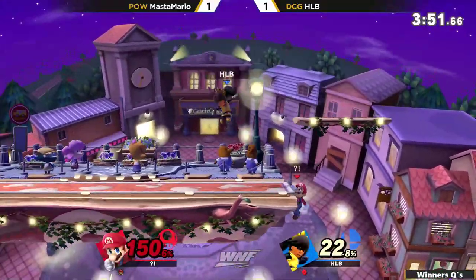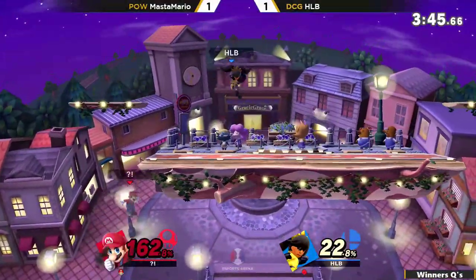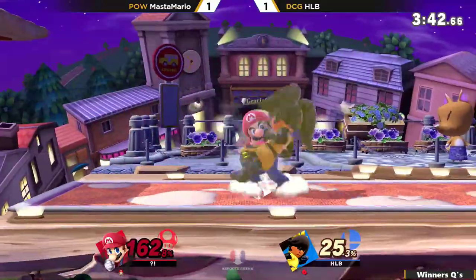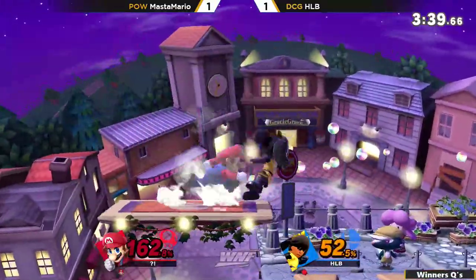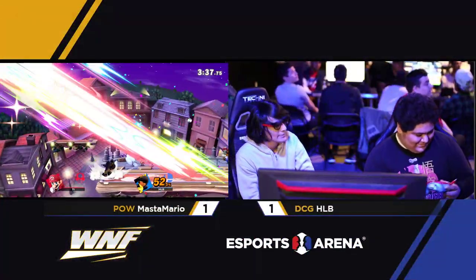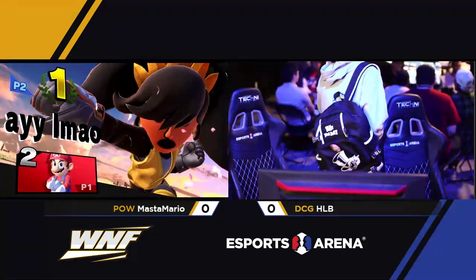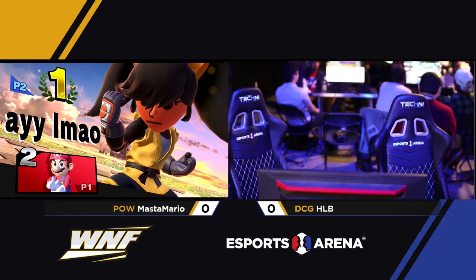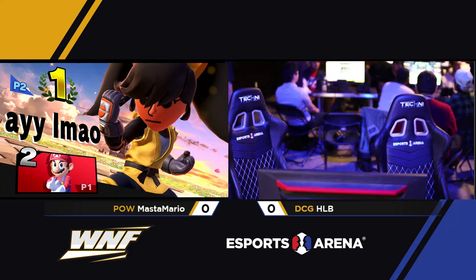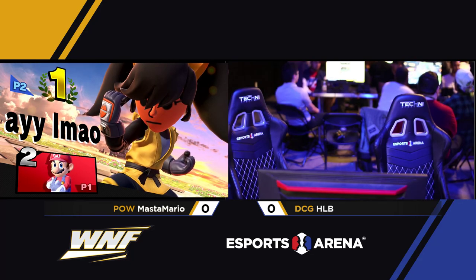A forward throw is going to put HLB off stage. Mastamario looked to snipe that, blasted a down air — isn't actually enough, the big stage of Town and City actually came in clutch. But the second one will connect and finish off that stock. That first time he got hit by that down air, he DI'd so well back into the top left corner — second time too much damage to even survive. HLB getting the win over Mastamario — that was really solid. That combo from Mastamario was almost so beautiful on the Town and City platform; he even had the read on the directional air dodge. But as happy as I am to see HLB take the set over Mastamario, we get the upset in bracket — that's hype.